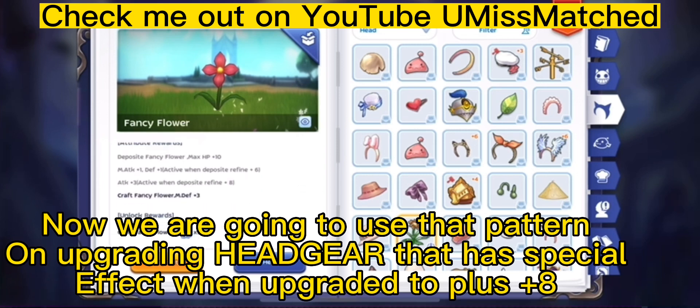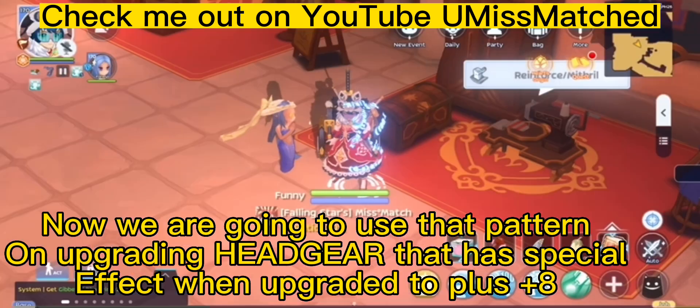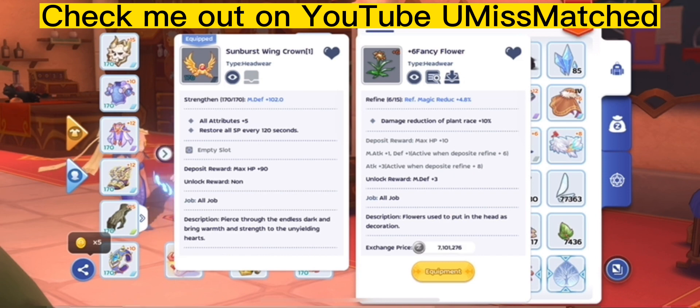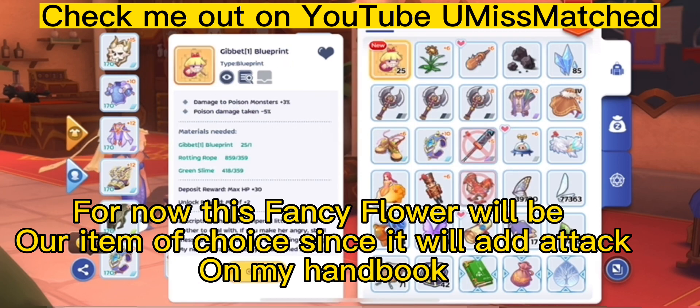Now, we are going to use that pattern on upgrading headgear that has a special effect when upgraded to plus 8. This fancy flower will be our item of choice since it will add attack on my handbook.